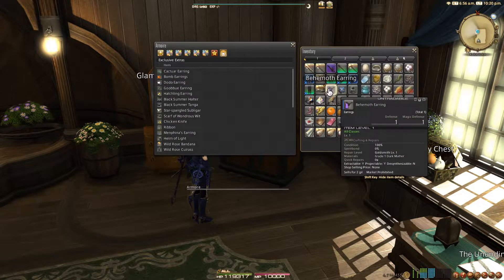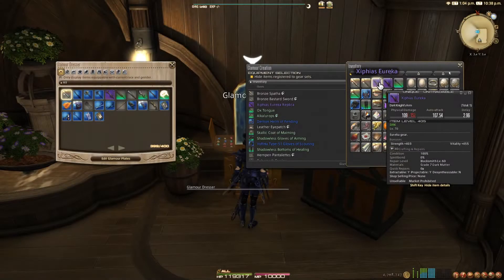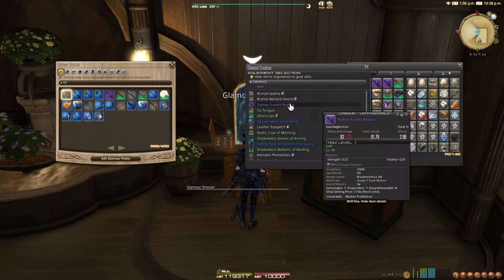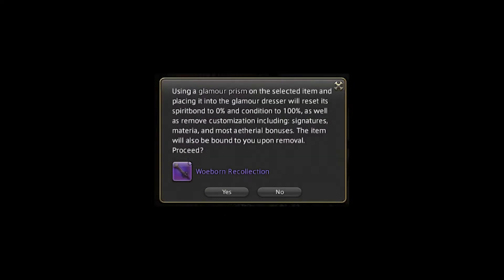Before we get into the glamour dresser, three important notes about storing gear in either of these options. One: on each piece of gear, there are three symbols in the top right of the details window. The shield shows that you can apply your Free Company crest to that gear — more on that later. The other two symbols are for the glamour dresser and armoire, which if illuminated shows that the item can be stored in them. The only exceptions I've seen that you can't store in the glamour dresser are relic weapons, in which case you need to acquire the replicas. Two: the gear you store must be at 100% condition — there are repair vendors stationed outside the inns. And three: storing gear will reset your spiritbond progress, so if you have materia ready to be extracted, do so before storing that gear.